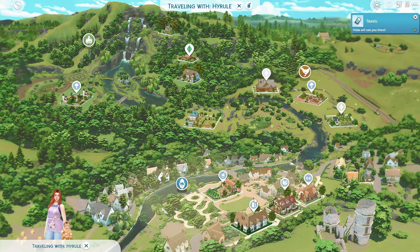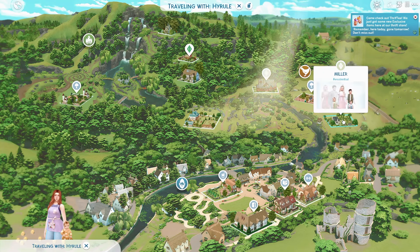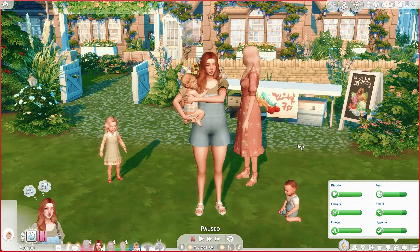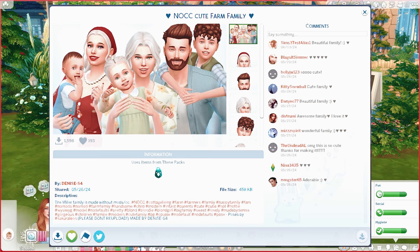Zelda and Link live up here and the new neighbors moved in over here. Oh no, the parents aren't home — well, let's see. Oh good, the mom is here. Before I press play and everyone scatters, I want to talk about this family. I just typed 'farm family' on the gallery, searched by most popular, and this creator has a ton of families. I chose this one because these families have a person from each life stage.